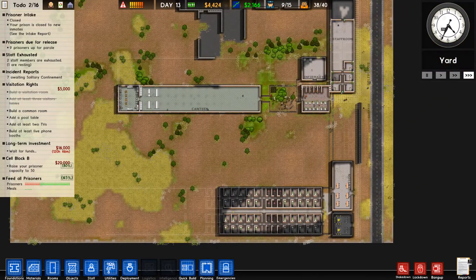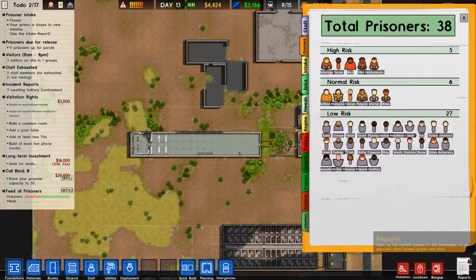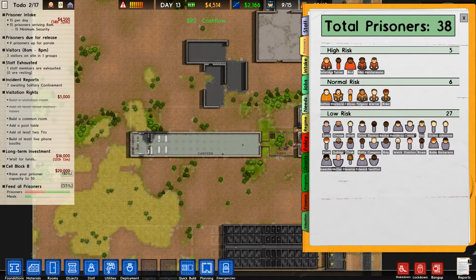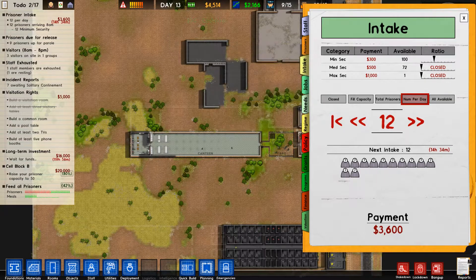But for that we need about eight grand. We can currently hold 40 prisoners but only have 27 which can go in cells. So we are going to intake — we can only take in 13, so we'll take in 12. 12 is fine.